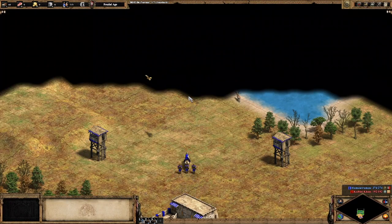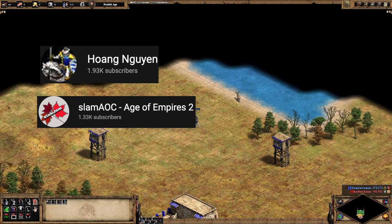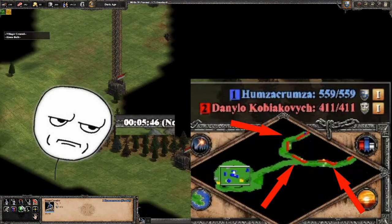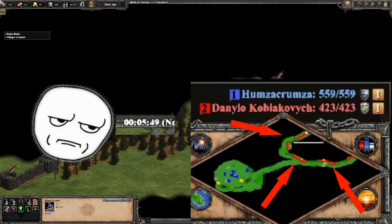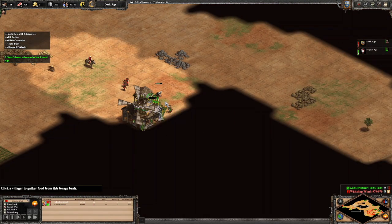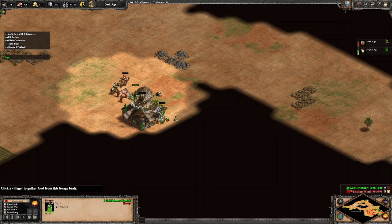The Pre-Mill Drush is nothing new, as players like Hwang, Slam, and others at the top have been doing it for quite some time, but this build is surging back in popularity as players try to stop those slimy early wallers. That being said, Pre-Mill Drushing is definitely one of the more difficult Dark Age builds to pull off effectively, and even pros can struggle with the build.